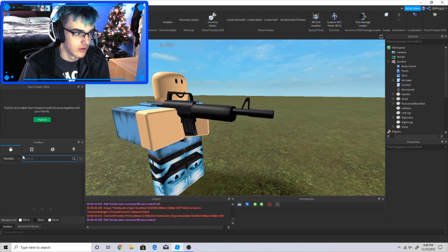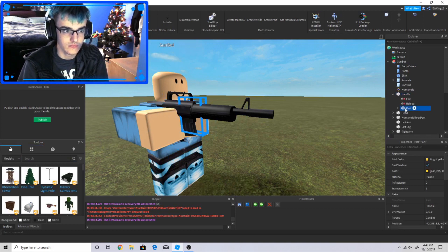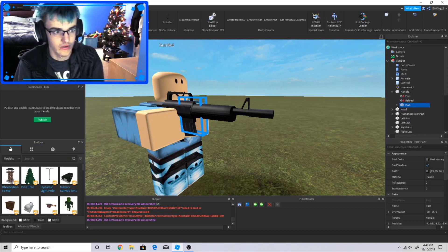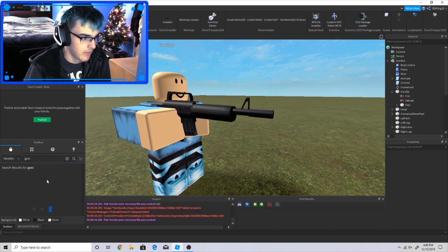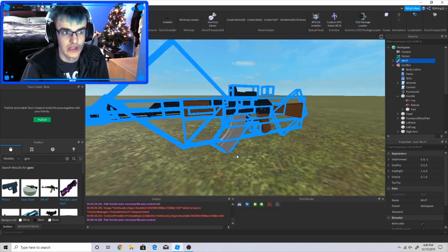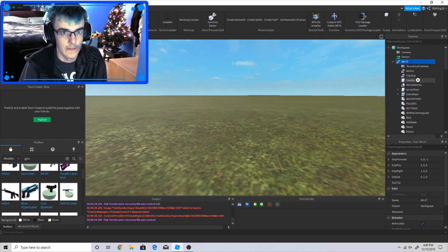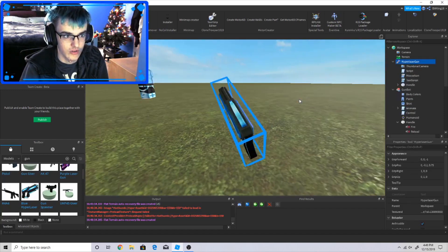Here's how I do it. First things first, delete this part right here. Then go into the toolbox and find a gun — something like an AK-47 or similar. Make sure it's not a turret fusion because that will not work, since it has more parts. Find one with a single part, like the Hyper Laser Gun for example — we'll use that.